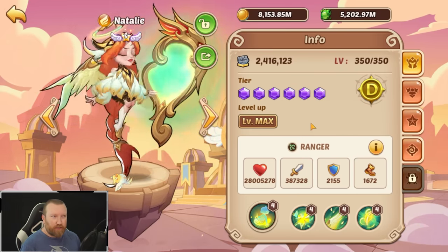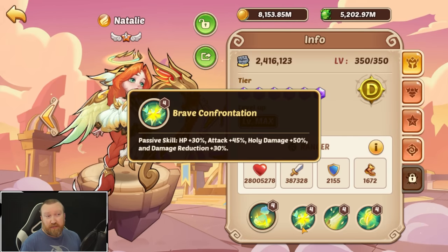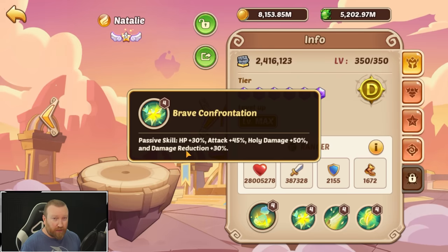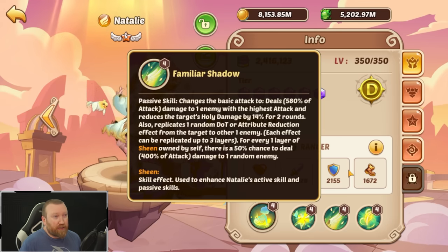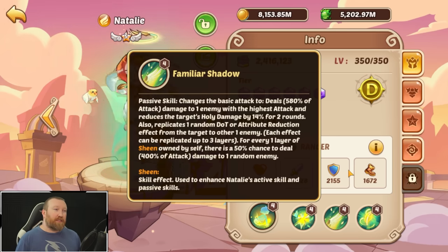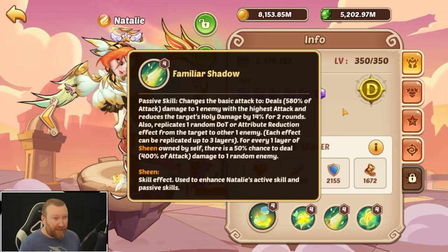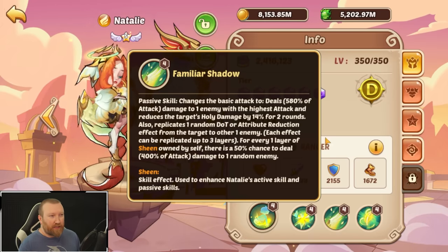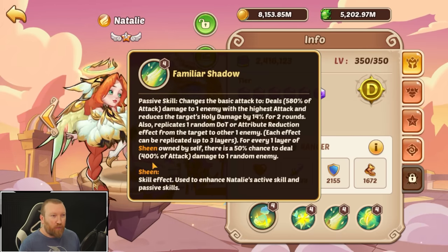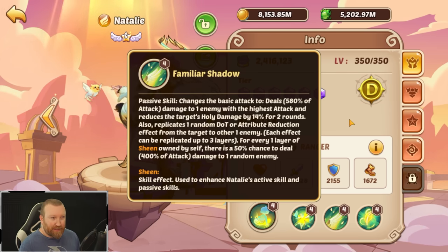Her base stats are absolutely amazing — she has HP, attack, holy damage, and most importantly damage reduction. Her base attack hits the enemy with the highest attack, reducing their holy damage, so that's relevant depending on your game mode. She also replicates one DOT or attribute reduction, which is pretty interesting. For every one layer of sheen she has, there's a 50% chance to deal additional damage to a random enemy.